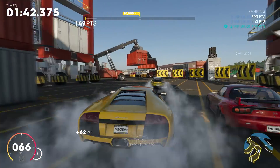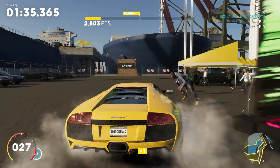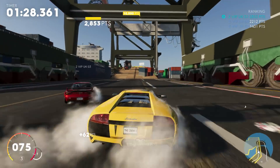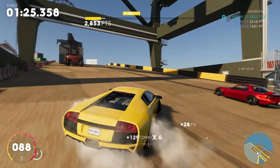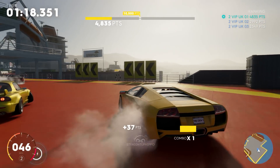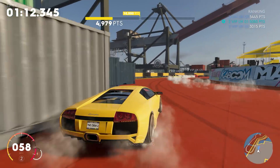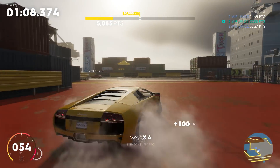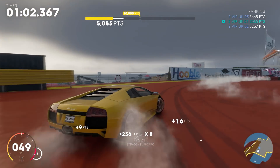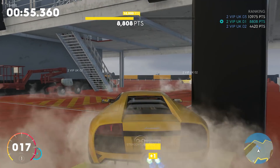Another cool thing about drifting: if you invite your crew for co-op campaign, it's actually non-contact — ghosted. I don't know why more games don't do this. Need for Speed doesn't do it, Forza hardly does it. Thank lord that Ivory Tower included this in the drift mode — could you imagine the carnage if it was contact? Especially in PVP modes with random people. We haven't heard much on PVP yet and I hope we do soon.